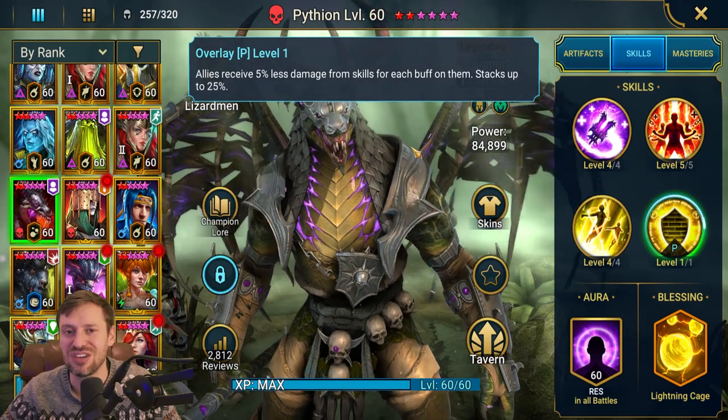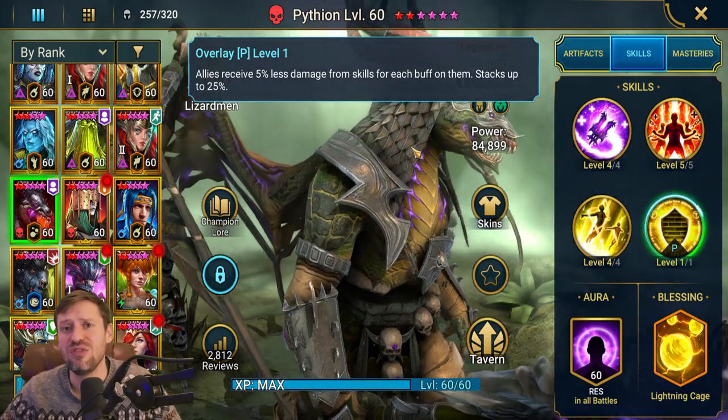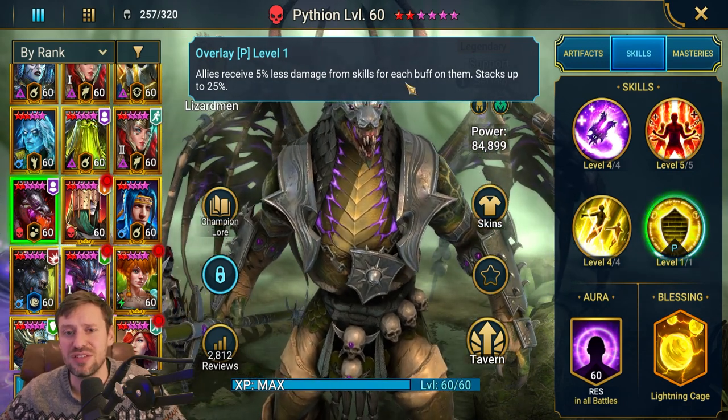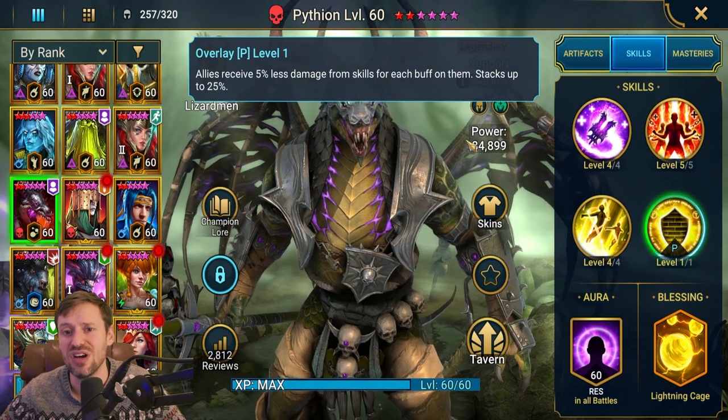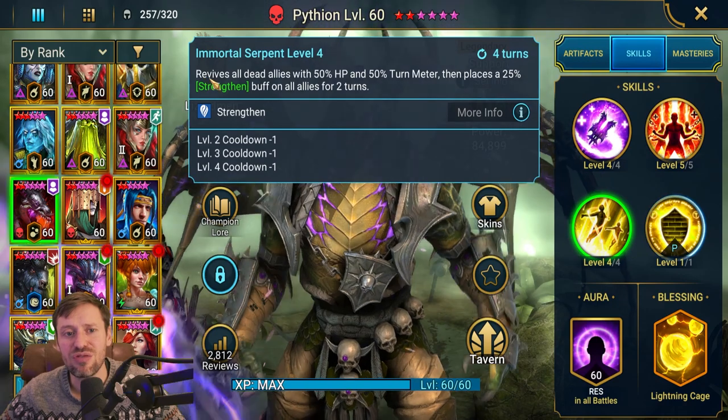One champion that really stands out to me is Duchess — you have to be very lucky to have Duchess — but if you've got Duchess and Pytheon, the damage mitigation from both their passives together is just on another level. This is a really, really strong passive and that's what we're going to be using in hydra to help keep the team alive.